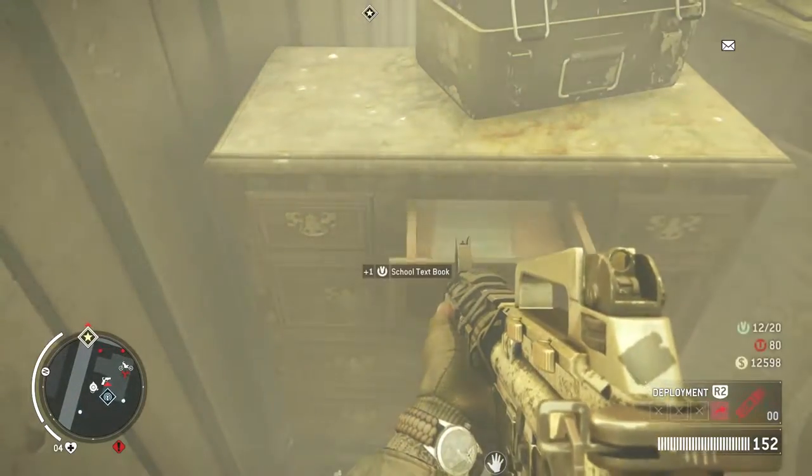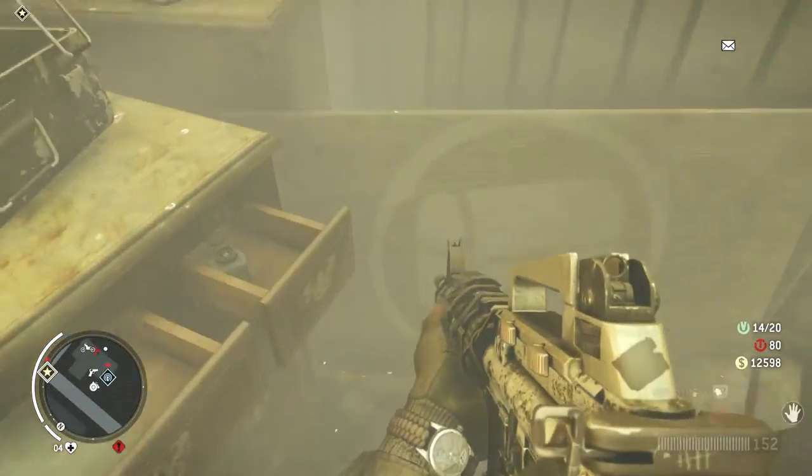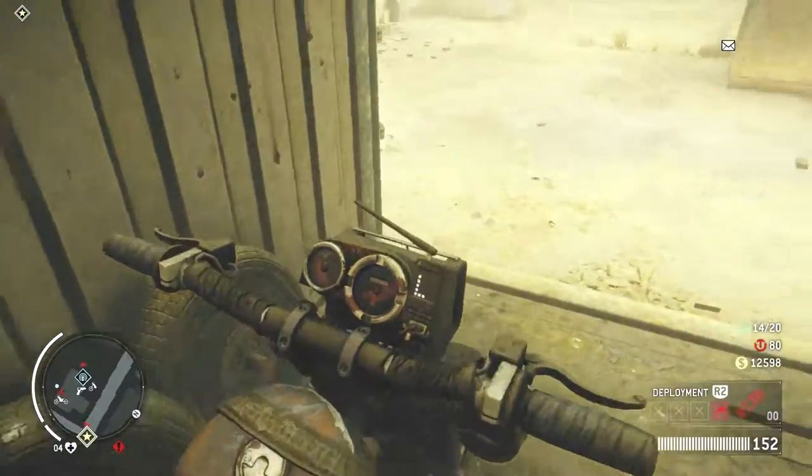There's a nice little stash in here as well actually. Again the drawers - there's never really too much in the drawers. A school textbook. What's that, a large tin of beans? Okay, nothing too fancy.